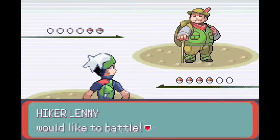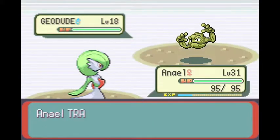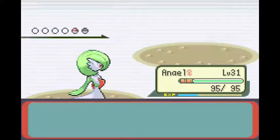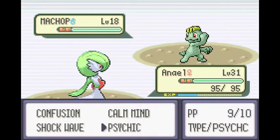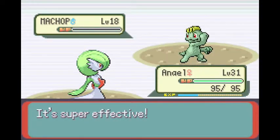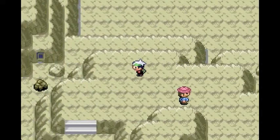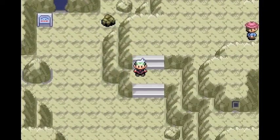Let me just fast-forward through this because I do not want to waste time — I've said that like six million times in this episode. My Marshtomp — this one should be pretty quick too. And we got 720 money things.